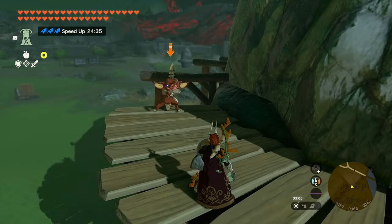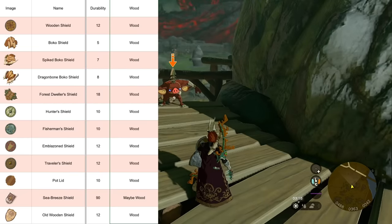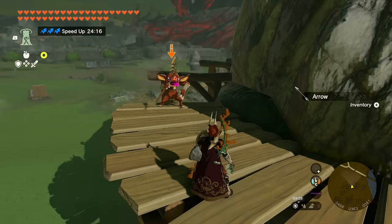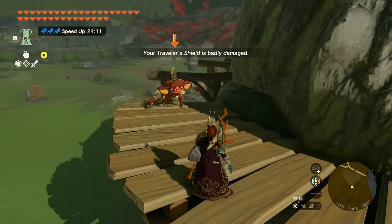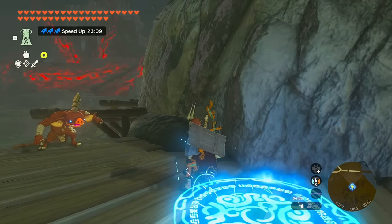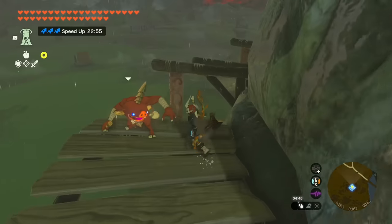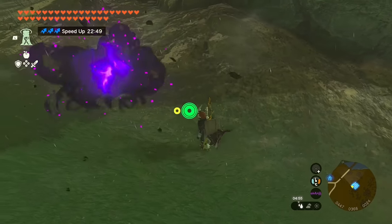This is a fantastic technique especially in shrines that strip you of your gear - if they give you a bow and you're out of arrows but they give you a wooden shield, which most of them do, you can just do this to easily collect arrows from the construct enemies. You can do this until you're out of shields, though on the last hit the shield will break and you won't get that final arrow. Attaching a board to a non-wooden shield does not transform it into a wooden shield - this trick won't work.